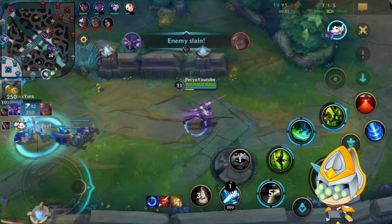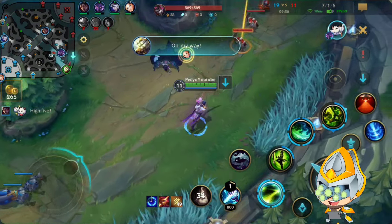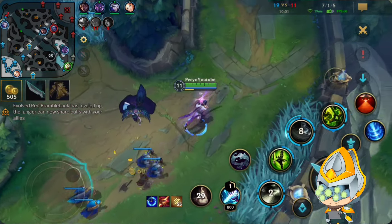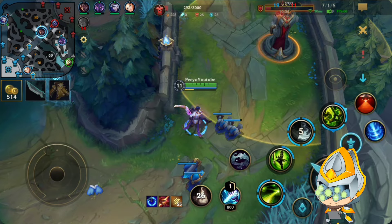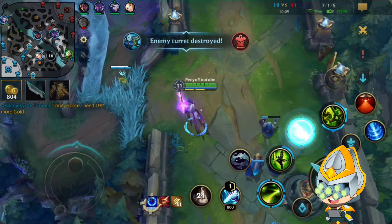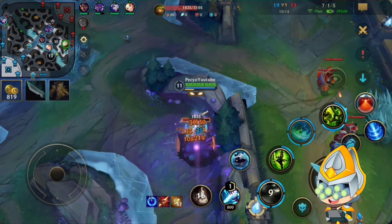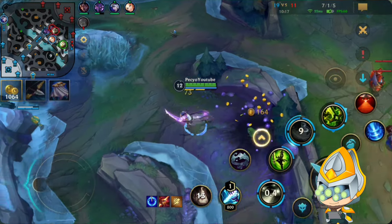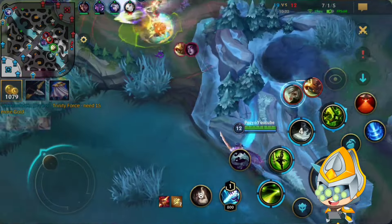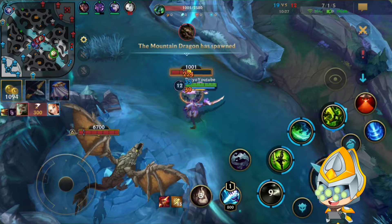We have to grab some farm here. I do want to push the bot tower - it should be pretty free to get since I'm this far ahead. I don't want to just full clear my jungle. Definitely want to keep farming all the time even if you're ahead. But if you're ahead like me here, just farm waves, push towers, farm the enemy jungle like this. This way you will deny enemy gold, maybe they walk into you and you can get more kills, you can push turrets. Just use your item lead.